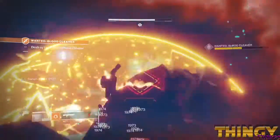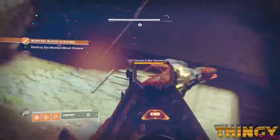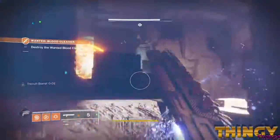Meleeing the device in the center of the suppression field shuts it down. However, I recommend baiting the boss out of his shield and dealing damage at your advantage.